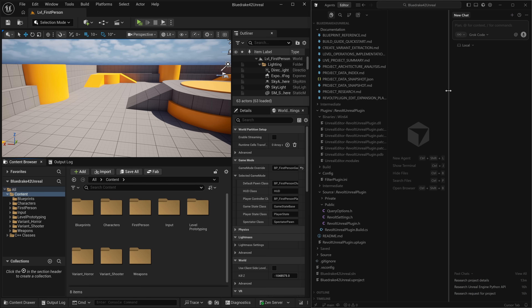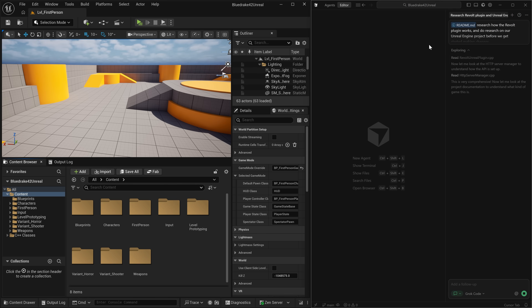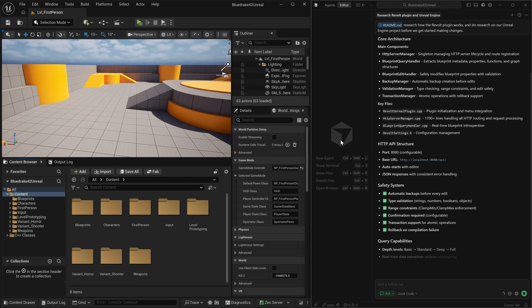Now to get started with utilizing AI with Unreal Engine, we are going to use our Revolt Unreal plugin, which has directions on how to utilize it. We are going to give this to Grok and tell it to research these directions so it understands how to use this plugin. Because this is a plugin I've been creating, Grok is not trained on it — AI has never seen this before. So in order for the AI to work with any new plugin, it needs to be fed the documentation. We're also going to move this into Ask mode instead of Agent mode because we don't want the AI making any modifications to our project yet, while it is learning how the project is set up.